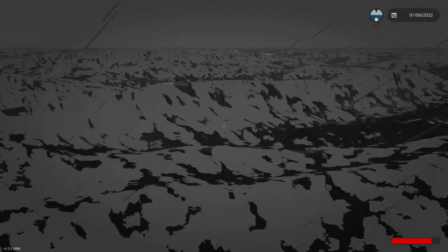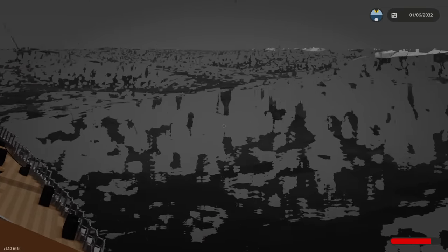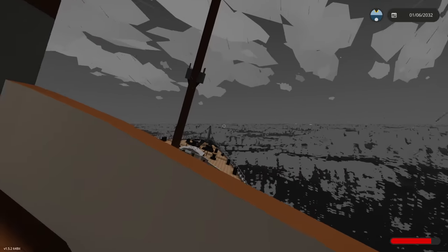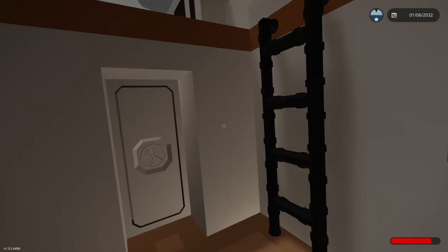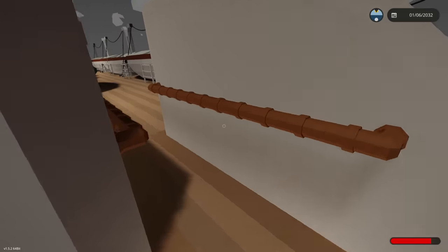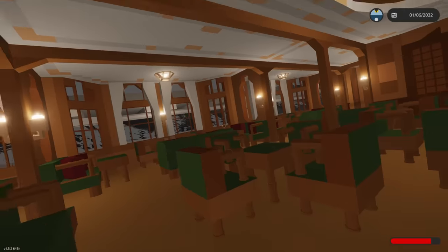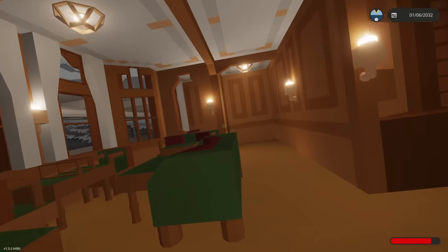The waves are definitely getting bigger - some of them are as tall as the front of the ship if not taller. That tells me we're getting out to deeper waters. Going back down into the ship around the dining areas to experience what it would feel like in a storm. It's rather classy in here - looks awesome.